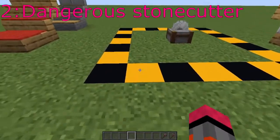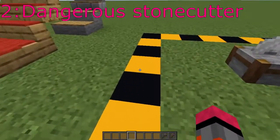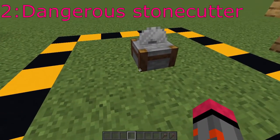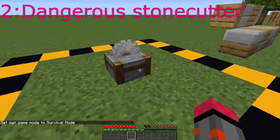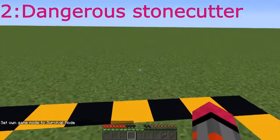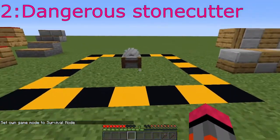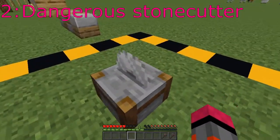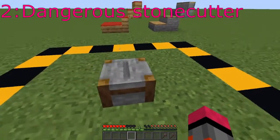For the second mod, as you can see, we have this caution tape — that's because it's the Dangerous Stonecutter mod. It's a simple mod that makes stonecutters dangerous. If I change my game mode to survival, you can see that when I stand on this, it takes damage and also makes me a little slower for a while. I think it's a simple change that's simply logical. Like, there's a giant circular saw — if that doesn't hurt you, I don't know what will.